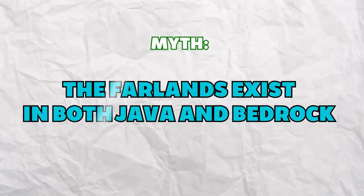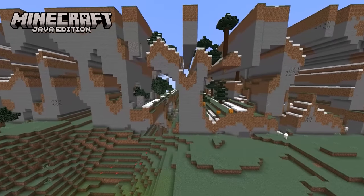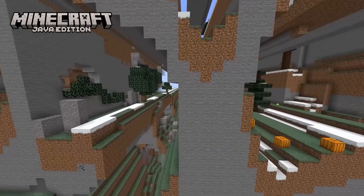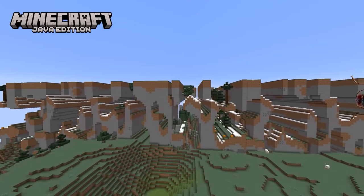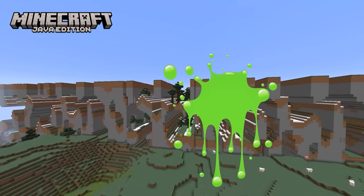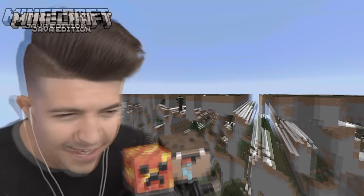The Far Lands exist in both versions. The Far Lands is a famous terrain generation bug in early versions of Java Edition. However, they don't exist in Bedrock since the bug that caused them was fixed long before Bedrock was even released — it's unfortunate, since there are many spooky things within them.